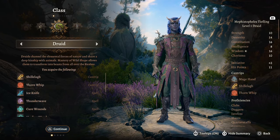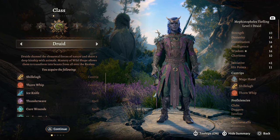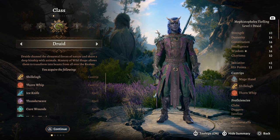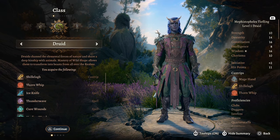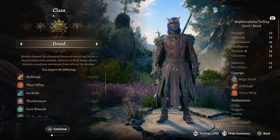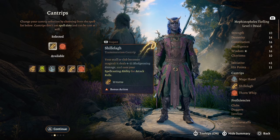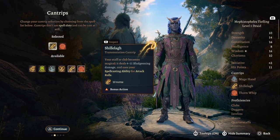I got asked to make a pure spore druid build, so here we go. This will be levels 1 to 12 of spore druid. Your race does not matter, but this will be a very good healer summoner support type character — very, very strong. So obviously, start with our druid.